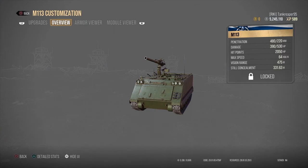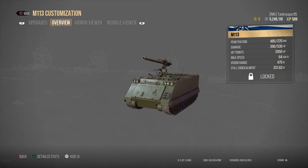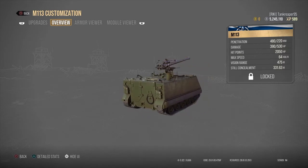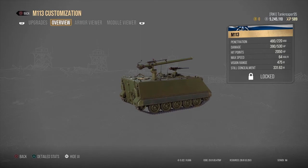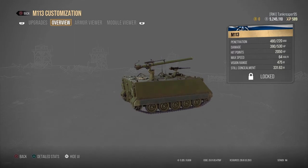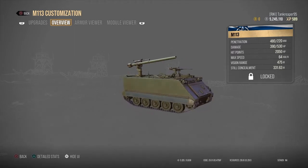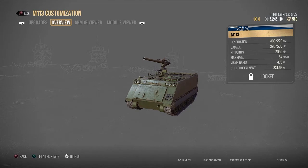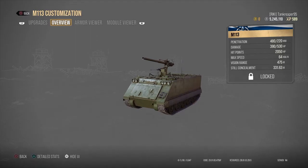The next tank is the M113, at five million four hundred thousand credits. This is the first tank destroyer of this lineup — it's based on the chassis of the M113 APC with a TOW launcher on it. I'm definitely going to pick this machine up because I like the M113 APCs. I was wondering how Wargaming was going to introduce this tank to the game.